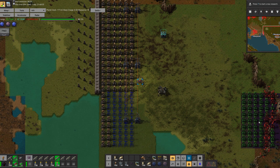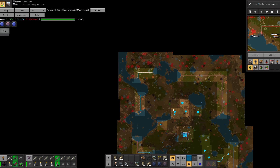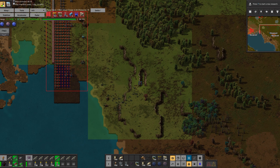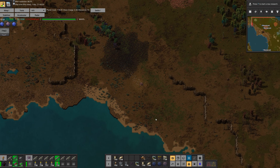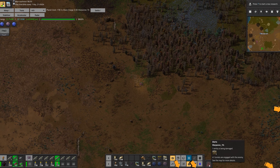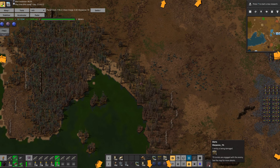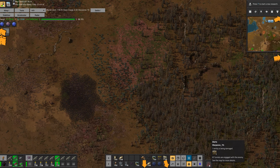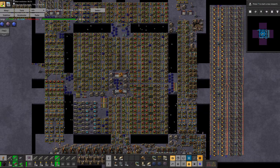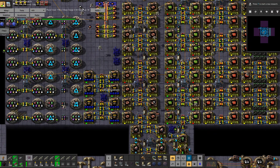How am I doing on turrets? I am out. I need to secure one, two, three, four, five more corners. How many turrets do I have here? 160. So that times five is about 700 turrets, plus a few more that I am missing on the other side. I will stick to 750 for now. I should have a healthy-ish supply of turrets.